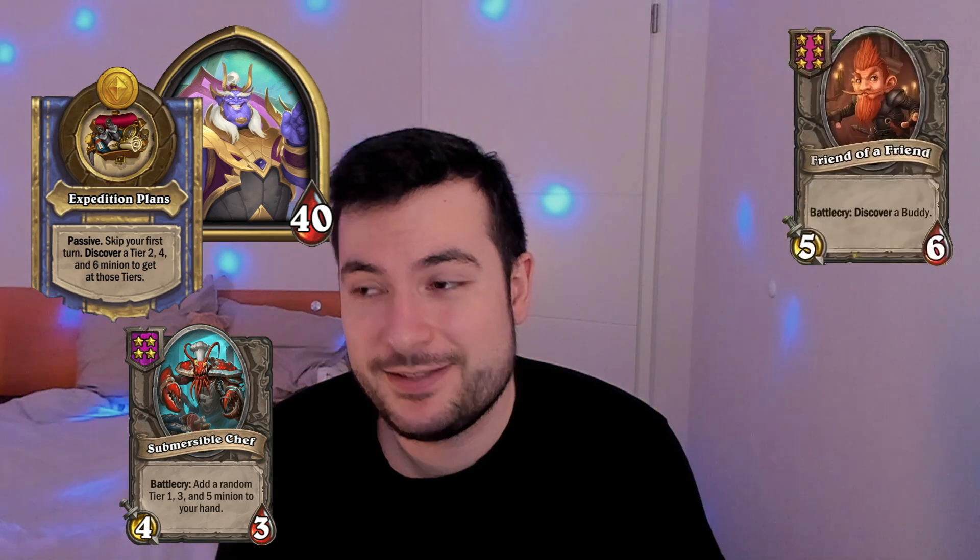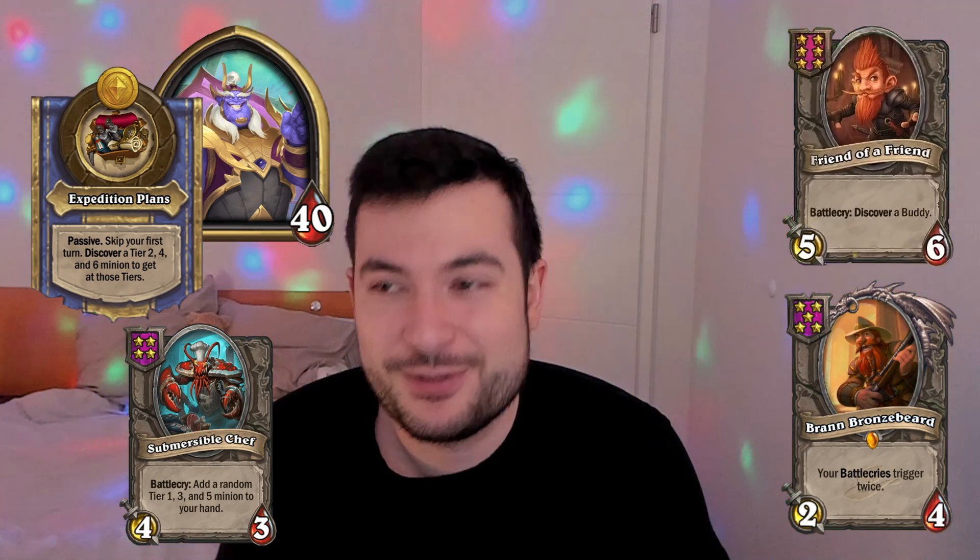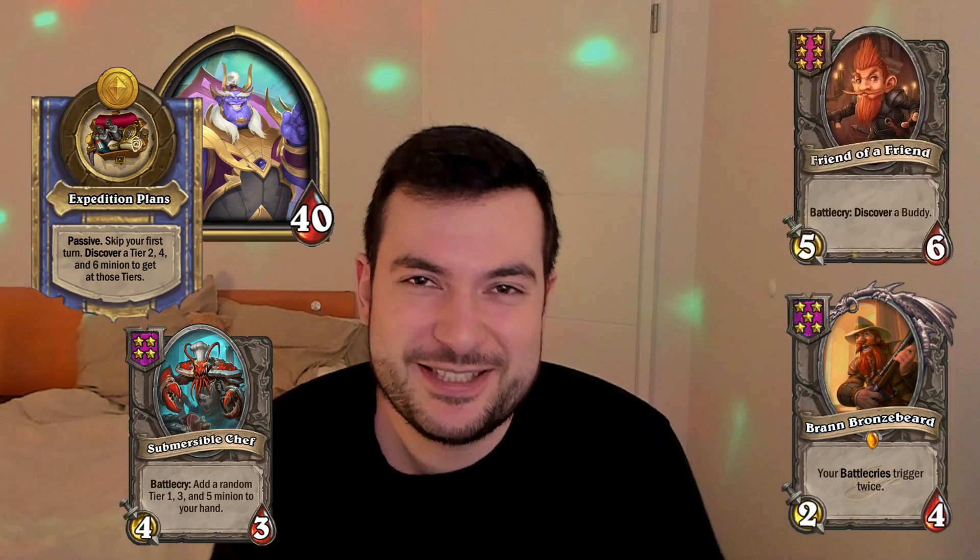That's the 2-drop, the 4-drop or the 6-drop. The buddy is also pretty good - it's tier 4 and it gives you a 1, a 3 and a 5-drop. It's 3-gold and the 5-drop can also be a lot of tempo. All in all, this hero is pretty strong, because what do you want to do in this meta? You want to level to 6 fast and play Frendly and Bran. This hero lets you level to 6 fast, so it fits the meta perfectly.